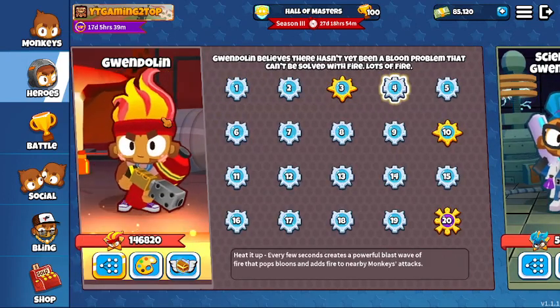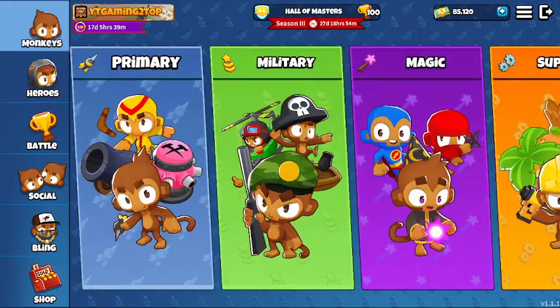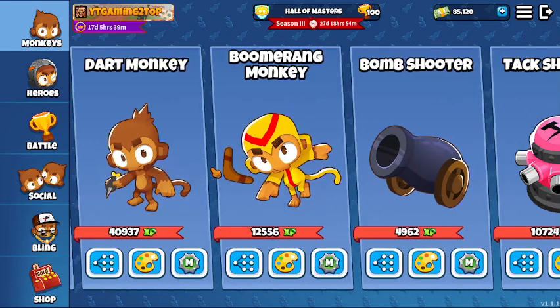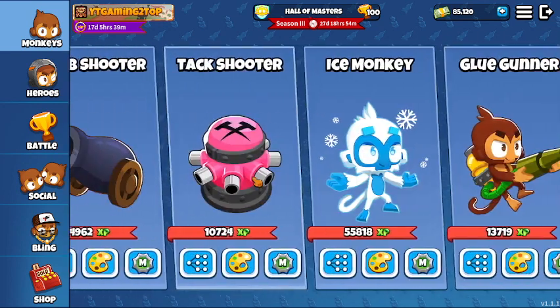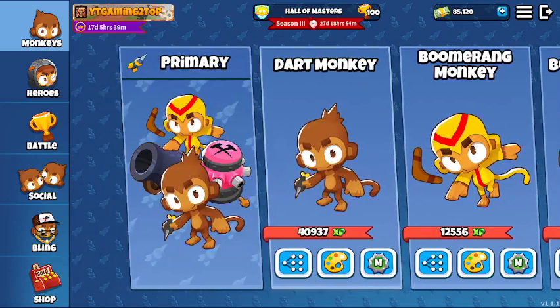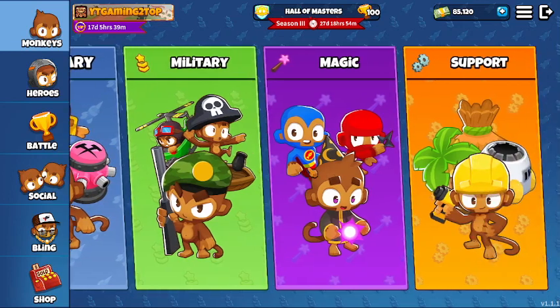My suggestion right now as a beginner is to just use Gwendolyn and don't care about anything else. As for towers, you really want to go on YouTube and check meta towers. But as a beginner, how do you pick? What towers do you want to use? As a beginner, you will have Dart, Bomb, and Tac Shooter unlocked immediately, and then you will need to unlock other towers.